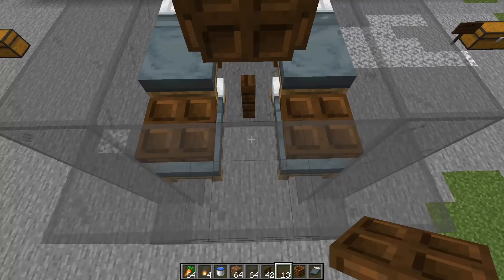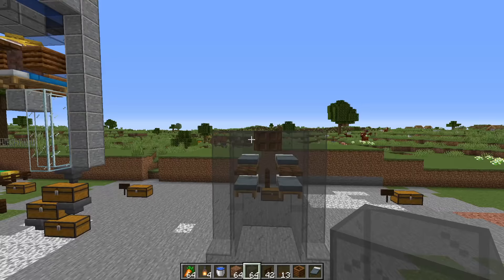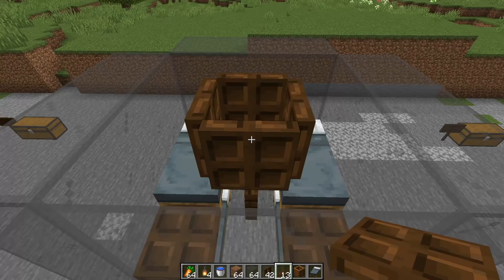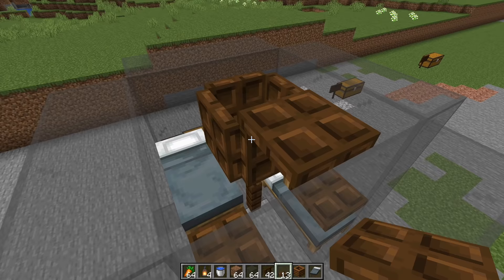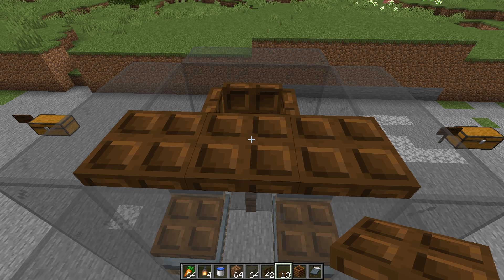Come back to the block you were standing on and build out the sides one more block high — the glass should be even with the trap doors now. Place down a trap door on top of that one with two more on the side. These two prevent villagers from jumping out into the corners. All of these trap doors have been placed specifically to stop the villagers from jumping anywhere but in the center.